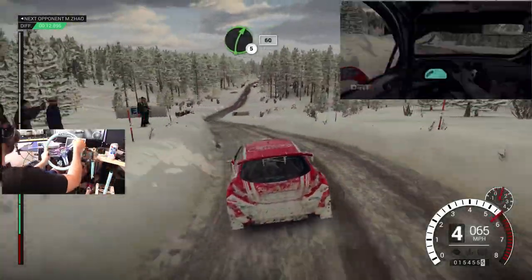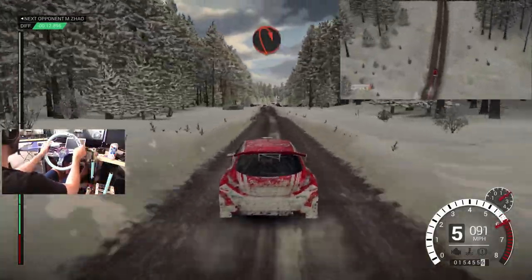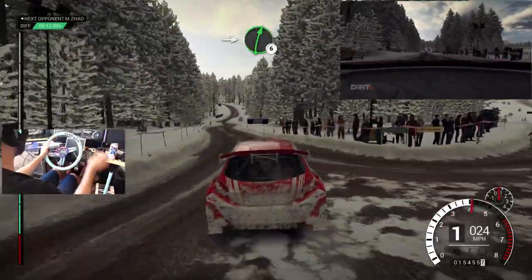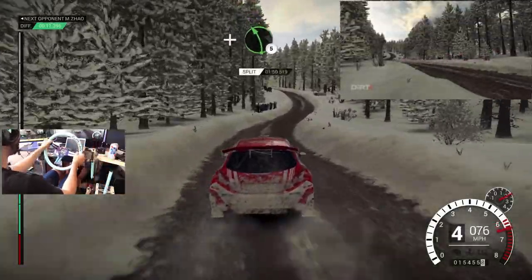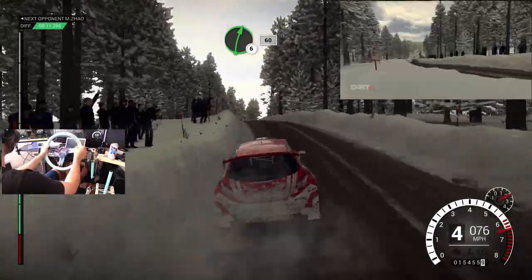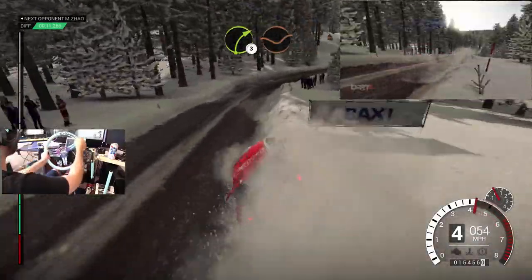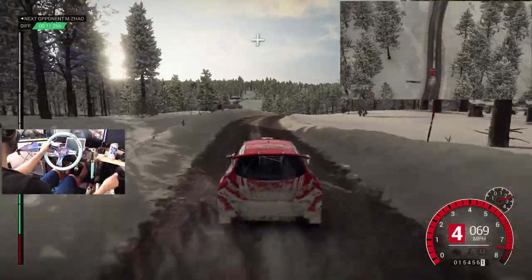Sixty, right five, bump, sixty. I think we're still in first though. Caution, crest, jump. Immediate turn, hairpin right. Into right six. Wrong gear. Left six, right six, over bumps. Left five, long, over bumps, crest, bump. Right six, sixty, bump. Left five, sixty. Right three, through dip. Left five. Right six, over bumps. Left five.